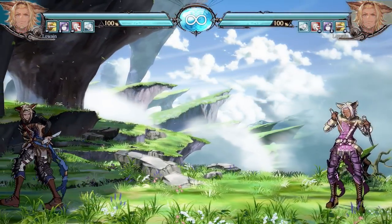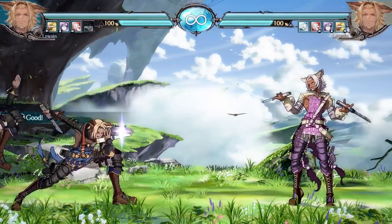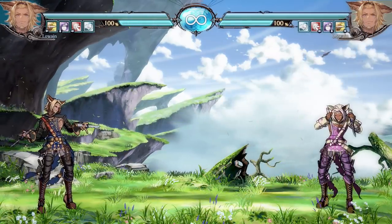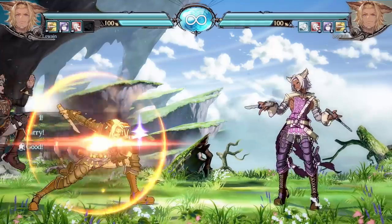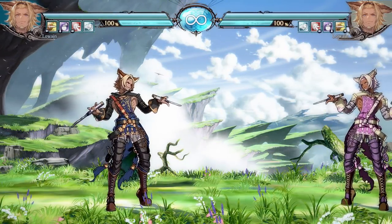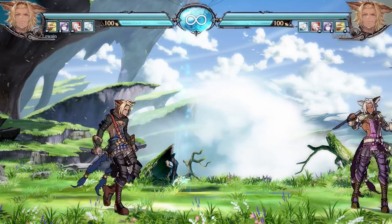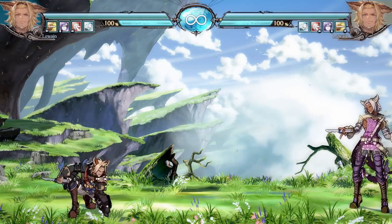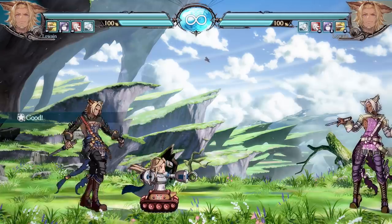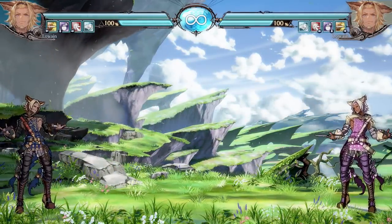Lowain is one of the most unique characters in the game. He can throw his brothers at you: the light brother call is a low, and the second brother call looks like an overhead but is actually blockable crouching. The EX version calls both brothers. He also has the Catalina Bot — a robot version of the playable character Catalina — along with punchy robots, laser robots, and robots that shoot missiles. According to his win quotes, every fight Lowain is in didn't actually happen — he's just telling a story.